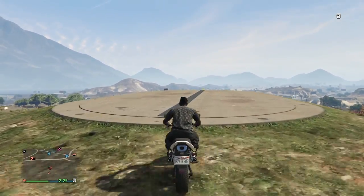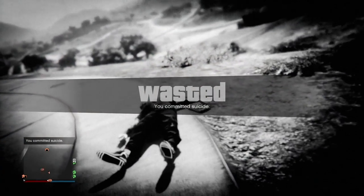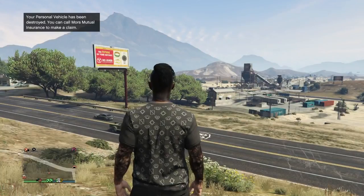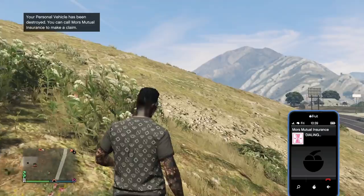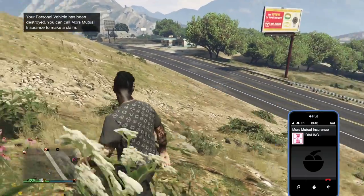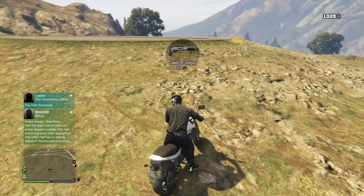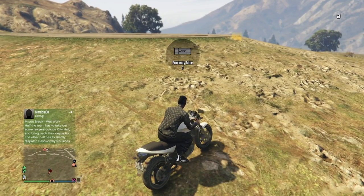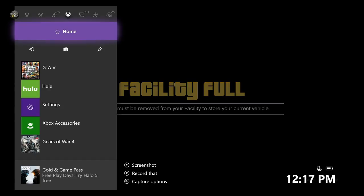Look what happens when you're too late. Right there I was able to get them to blow up but I didn't get the facility full alert, and because I didn't get the facility full alert, it actually destroyed my vehicle — you can see on the top left my personal vehicle was destroyed. This is also why we're using a cheap and fast bike. Look at that — $112 to replace it. If you were using a Nightshark or anything like that, you'd have to pay $20,000 every time you fail. That's just not worth it.